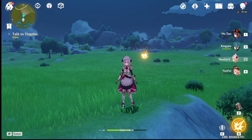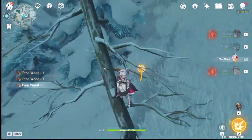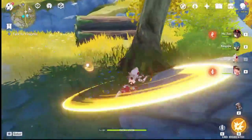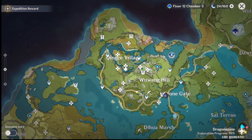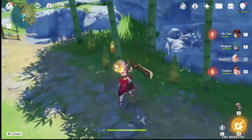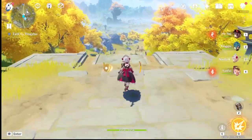Now that we're done with all the trees in Mondstadt and Dragonspine, we only have two types of wood left, and those are located in Liyue: Bamboo and Sand Bearer Wood. For Bamboo, there's only one area in Liyue where there's a lot of bamboo trees. If you go to Qingce Village and follow this teleport waypoint, follow the trail and you'll see all the bamboo trees you're ever going to need — just pick a tree and start whacking.